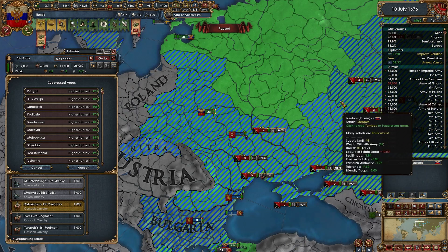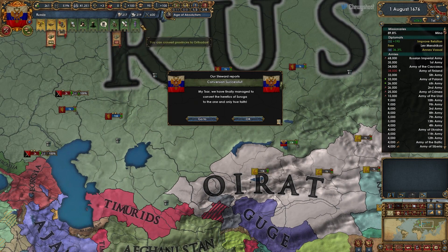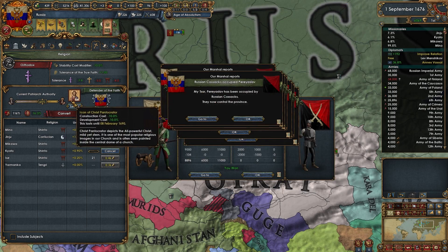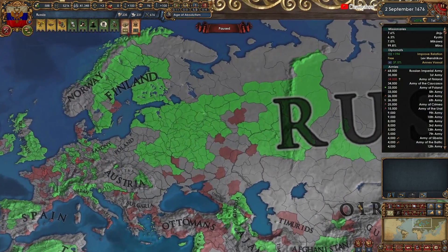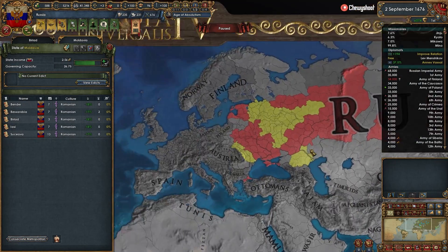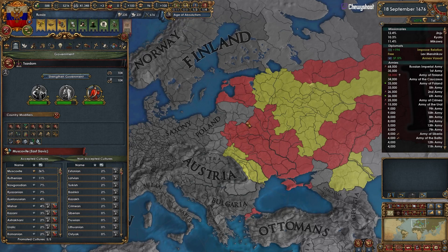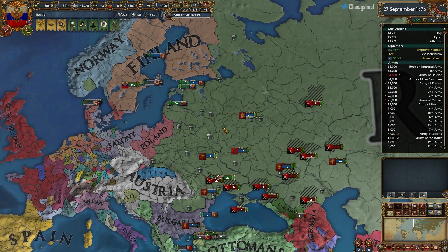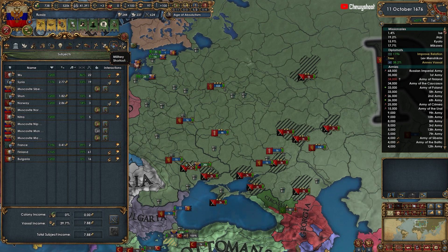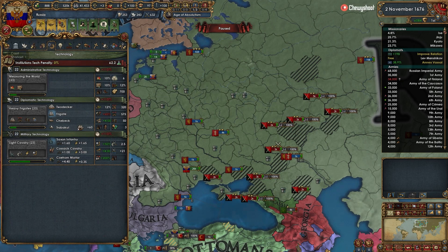Most of the time events actually cause you to lose crown land, not gain it. We'll continue suppressing rebels here, killing off as many of these little stacks as possible, and continue converting provinces — that's what we do here. Looks like we can also consecrate some metropolitans — but just one single metropolitan, which is sad. What that does is I yoinked crown land which allows me to get a bit more once we hit 75, and we'll get there through devving.